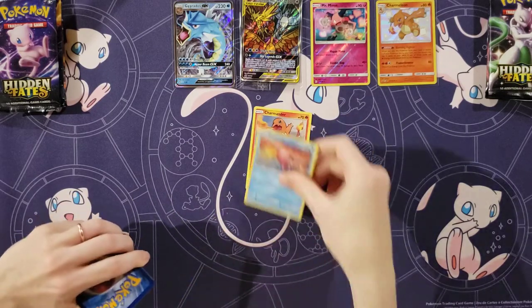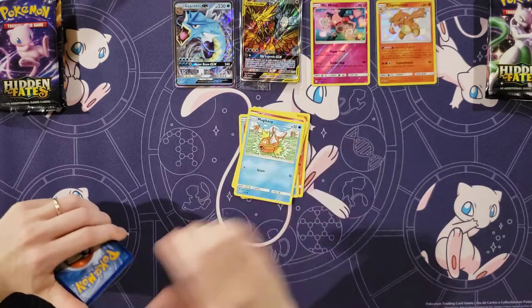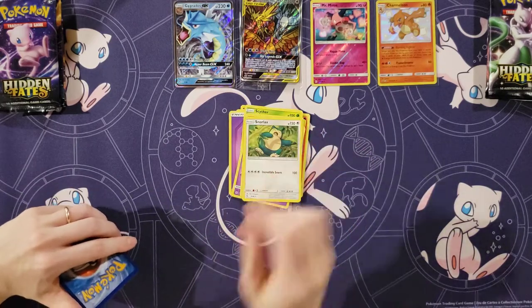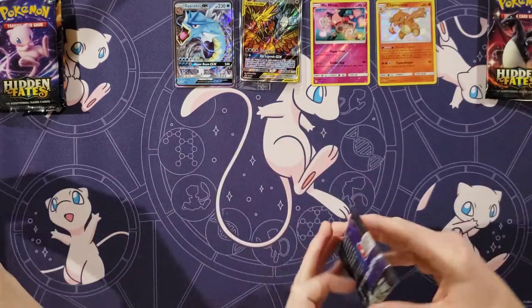Let's start off. Charmander, Slowpoke, Psyduck, Clefairy, Magikarp, Psychic Energy, Scyther, Jinx, Magmar. Your rare is a Snorlax, and — oh — Scyther. Nothing for you yet, no shinies.